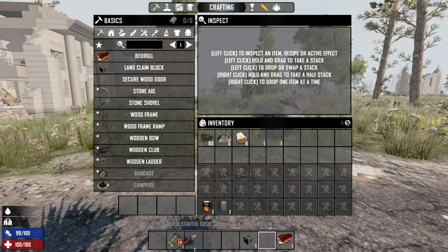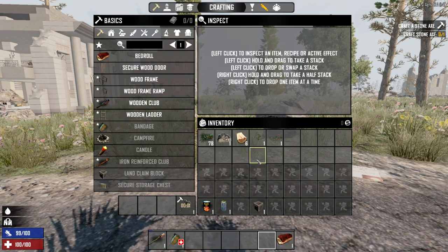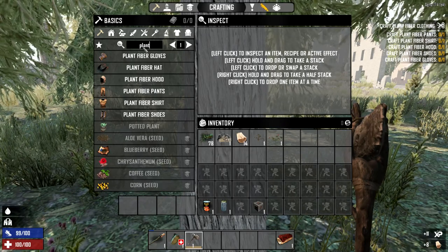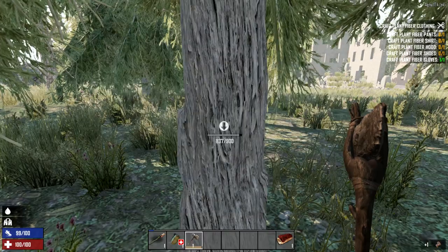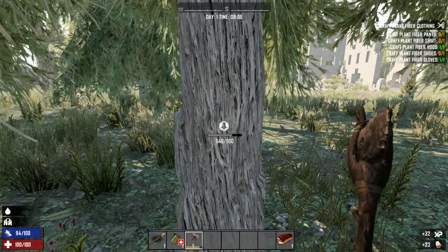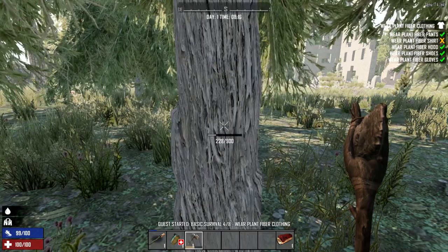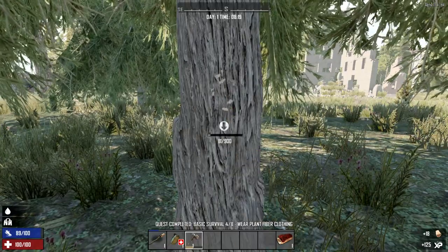First aid bandage, torch, clean block, stone axe — crafting everything up. I'll be cutting out a bunch of stuff as quickly as I can. Probably need more wood, so may as well chop a bunch and make some plant fiber stuff at the same time. Craft, craft, craft, craft — we'll just continue chopping wood as those things craft. I'm thinking about how many tricks I know and what I can use.